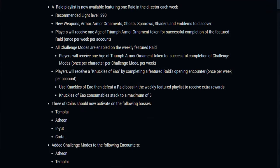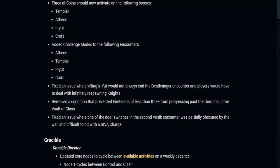Players will receive the Knuckles of Ao by completing a featured raid's opening encounter once per week per account. Use the Knuckles of Ao, then defeat a raid boss in the weekly featured playlist to receive extra rewards. Knuckles of Ao consumables stack to a maximum of five — it's a bit like the Siva key fragments and the King's Fall shards that give you extra rewards, like a Three of Coins mixed with moldering shards.